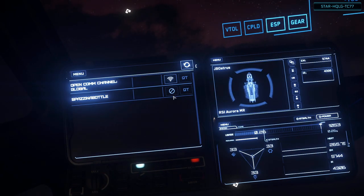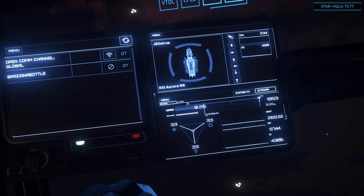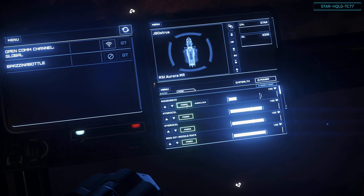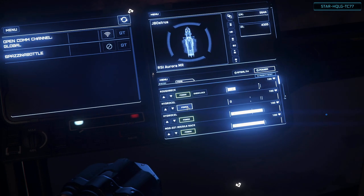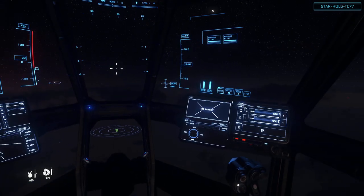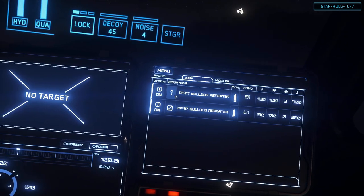For the pilot, you have access to comms, self status, power, target, shields, weapons, and heat — which is not pictured in the video. Some of them have sub-panels with more options, like the power panel, which allows you to power cycle individual components. Or the weapons panel, which allows powering individual weapons on and off and changing the firing groups.